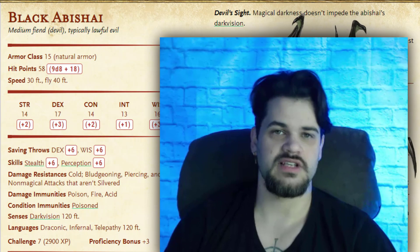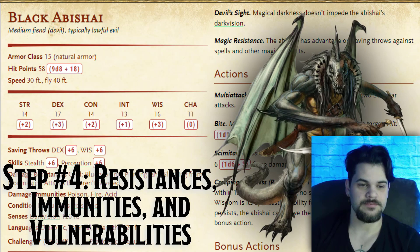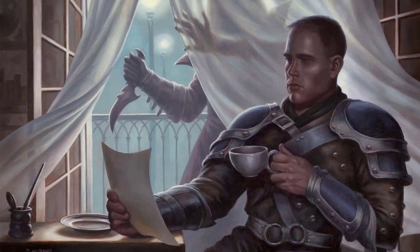As far as saving throws, we have dex and wisdom proficiency — the more we have, the more confident we are against spellcasters. This creature comes with damage resistances: cold, bludgeoning, piercing, and slashing from non-magical weapons. We have immunity to poison, fire, and acid damage as well, giving us quite the coverage. So we're going to be looking out for those magical weapons. If this were a higher intelligence creature, we might sneak into their rest site and steal their magic weapons before the fight breaks out. As it stands, this creature will be paying special attention to magical weapons or silvered weapons.